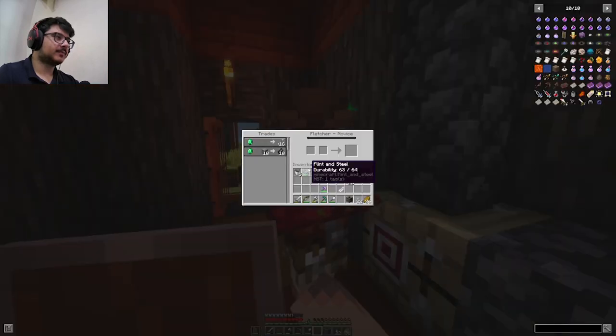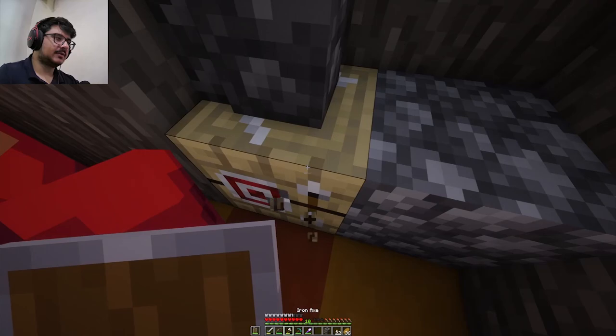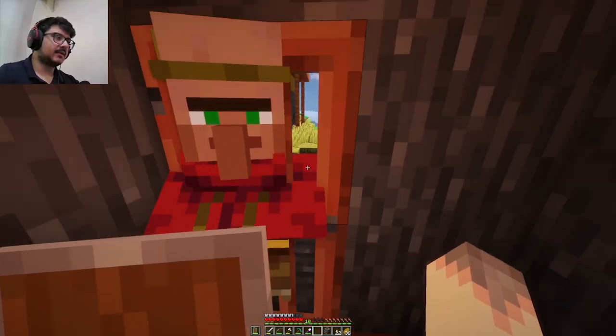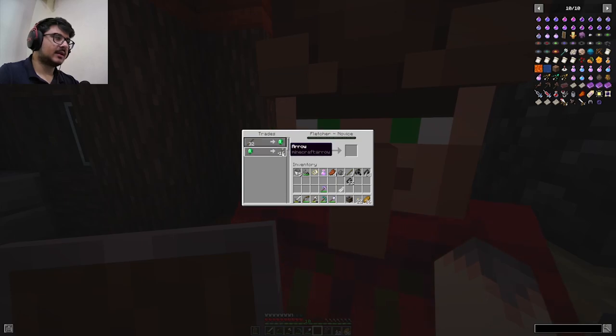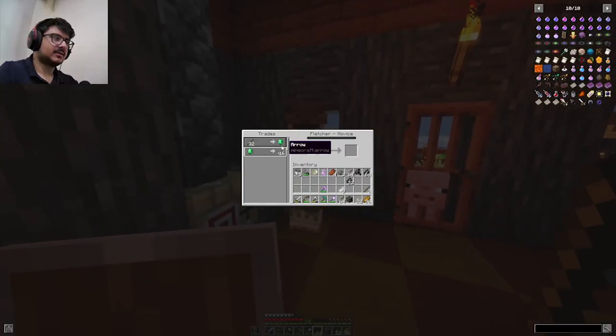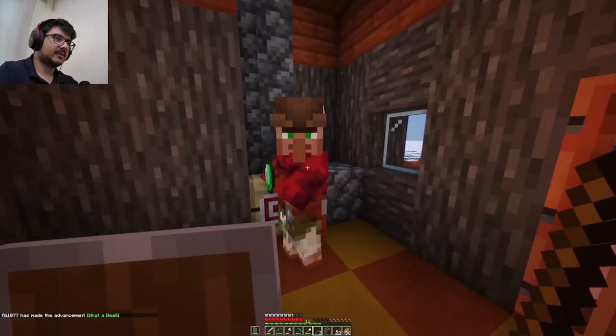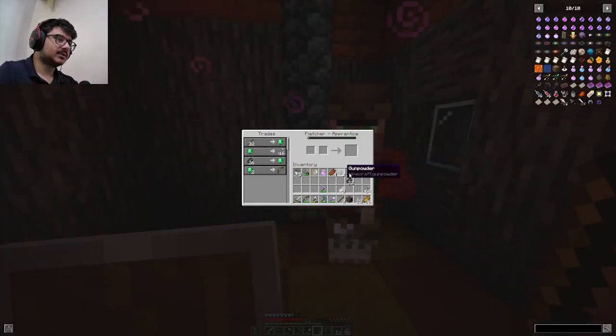I don't have any emeralds, but let me try the stick trade — yes, it's a perfect trade! Let's make a stack of arrows. Yes, we got a stack of arrows! Great. They also sell bows — nice. I just realized this is a really overpowered combination.